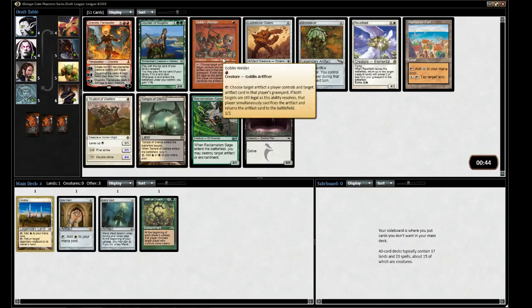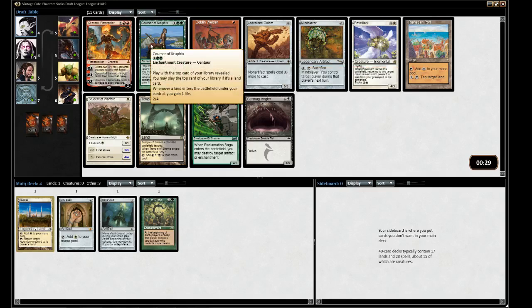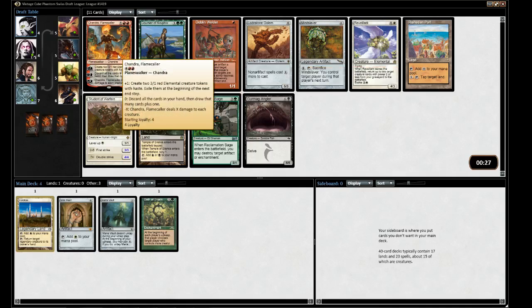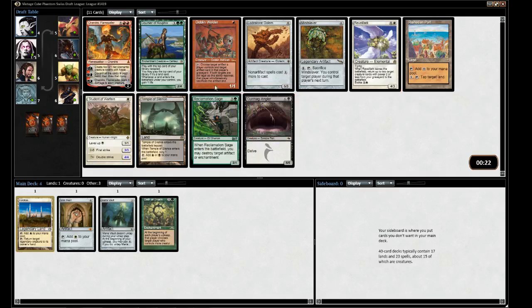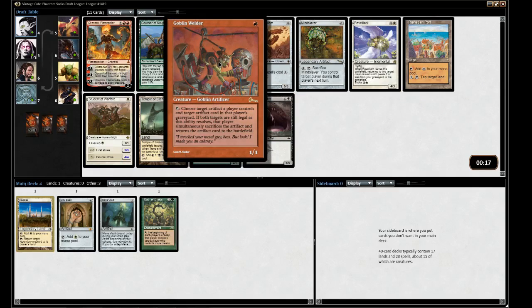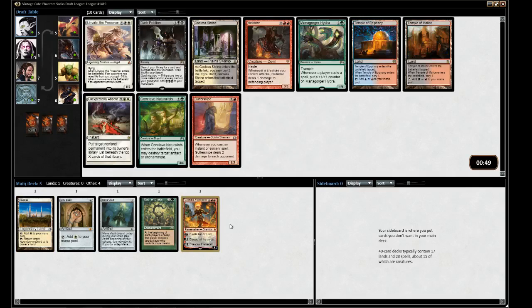We have a white base and green, and there's nothing super broken here. There is Mind Slaver. Chandra is also just a good card. Maybe I just take the Chandra here — this isn't really the mana I'm looking for otherwise. I suppose there's Goblin Welder, but let's take Chandra — it's not a creature. I have so many memories of playing Chandra in the Twisted Color Cube.